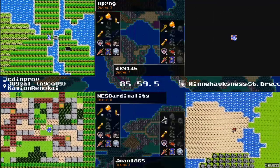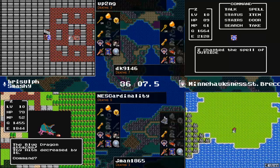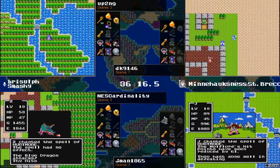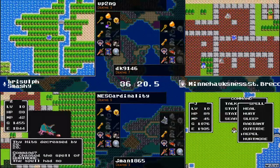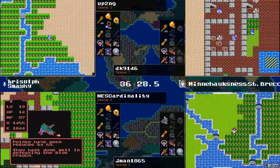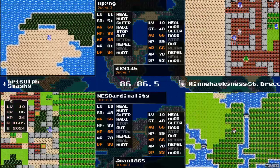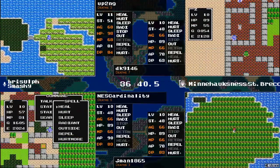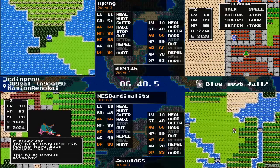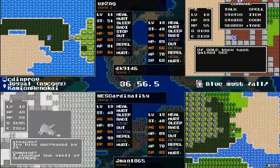Speaking of places — here's Hawksness. NEScardinality heading over there now to the back of the shop. It's a Blue Dragon. Up2ng has located the Jerk and takes a moment to realize — oh, I have the stuff, let's make the thing! Here comes the coin flip roll, does not get the Hurt More. Goes for it again — no. Goes for it again — it lands! Is it enough? It is — yeah, it takes two Hurt Mores to kill a Blue Dragon. And it is the sword! So it's now going to be up to NEScardinality knowing where the Rainbow Drop Cave is.